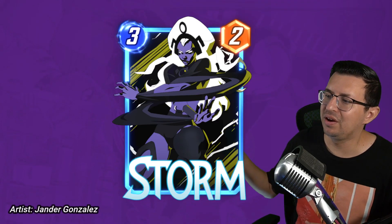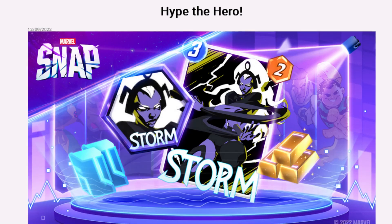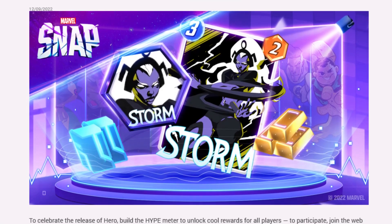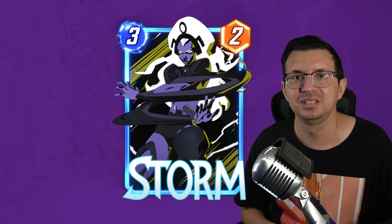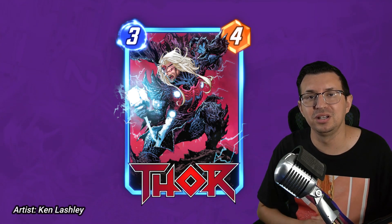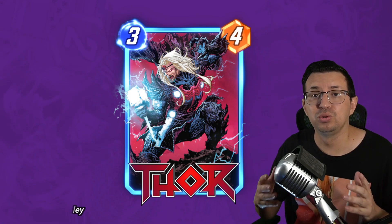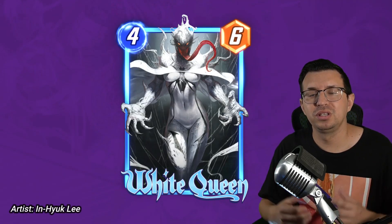Down to our last three. Next up we have this Storm, which is pretty interesting because it was actually given out for free during the Hype the Hero event. So if you were playing during that event, you got this one for free — congrats. Next up we have this great Thor. A lot of people really love the Nullified variants, and this is one of them — it's a great looking, very cool card. And then last but not least, we have this amazing White Queen, which is one of the Venomized variants.